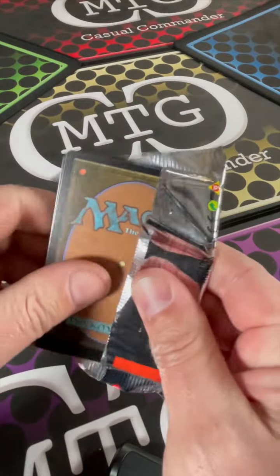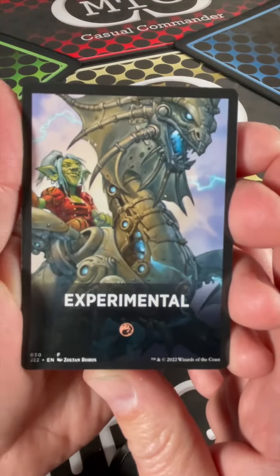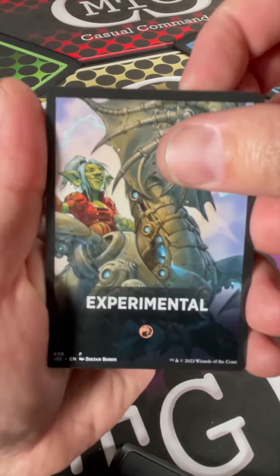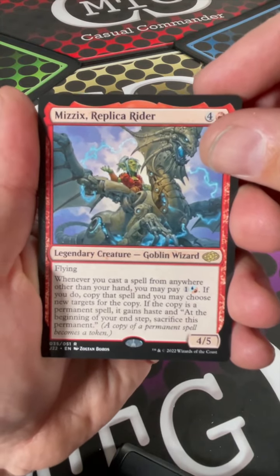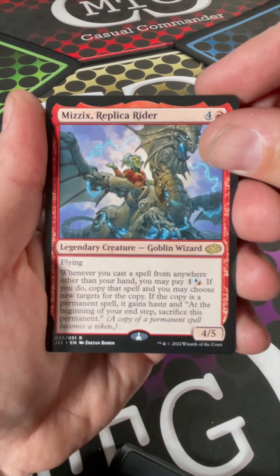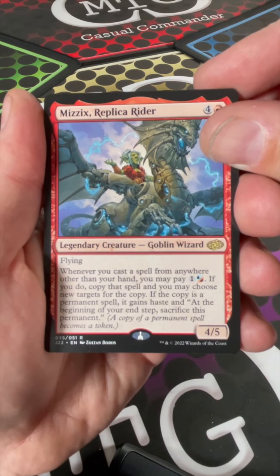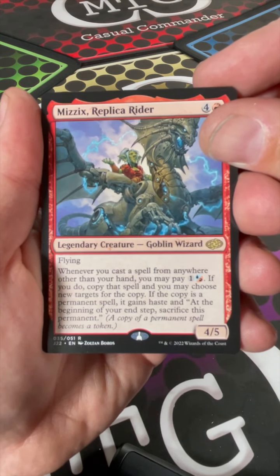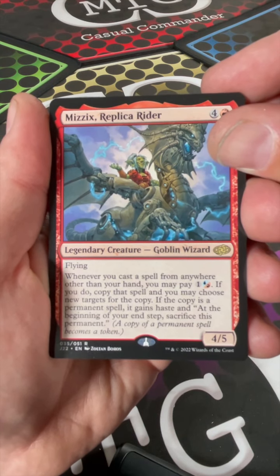So I got 'Experimental' — this looks like a mono-red deck. We got Mizix Replica Rider, a four-five flyer. Whenever you cast a spell from anywhere other than your hand, you may pay one colorless, one red, one blue.